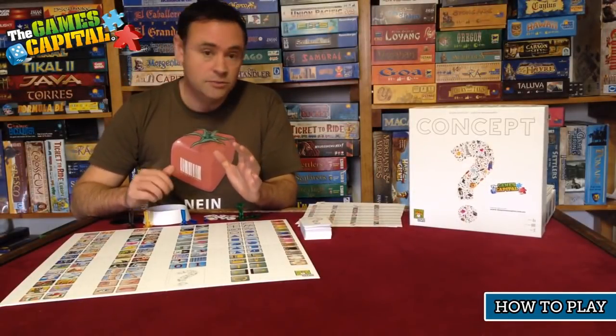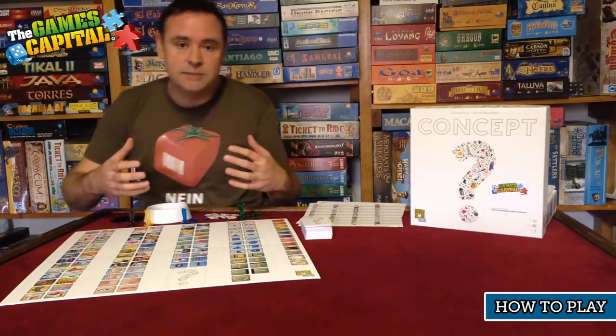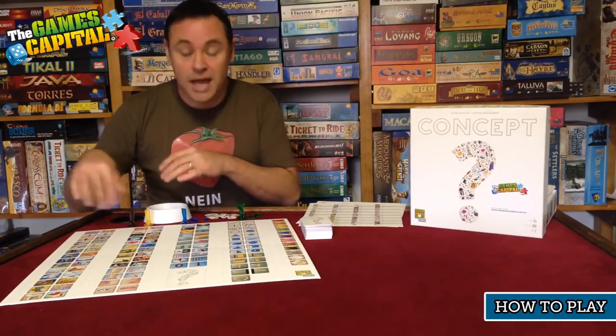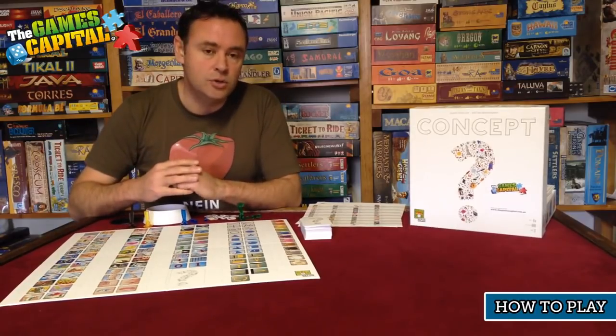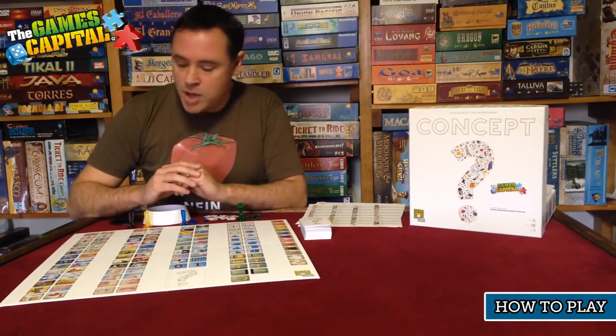Concept is designed to be played in teams of two. You split up into pairs, and each pair works together to create the clues for the other players. However, it's still won individually, so you'll be scoring your own points as you play the game.